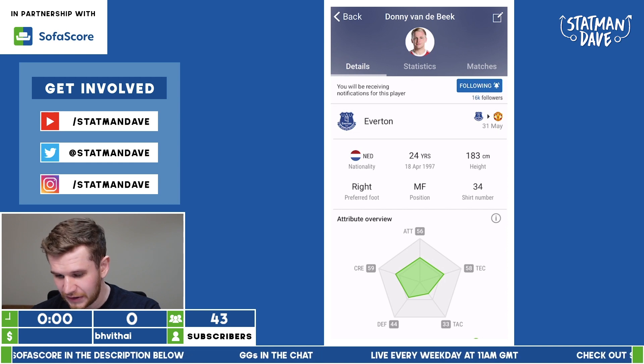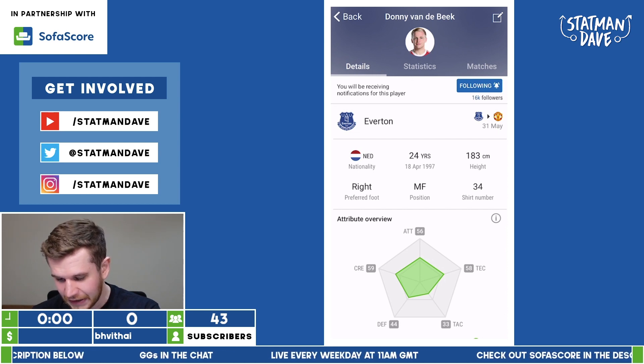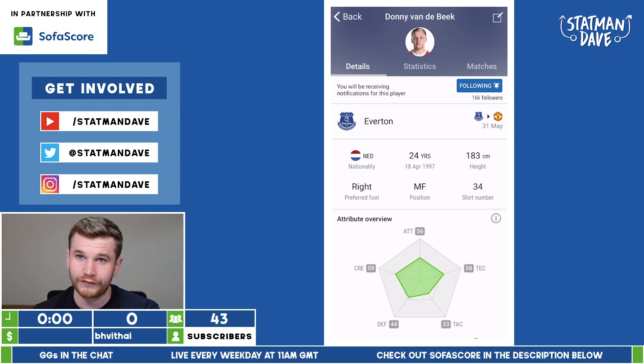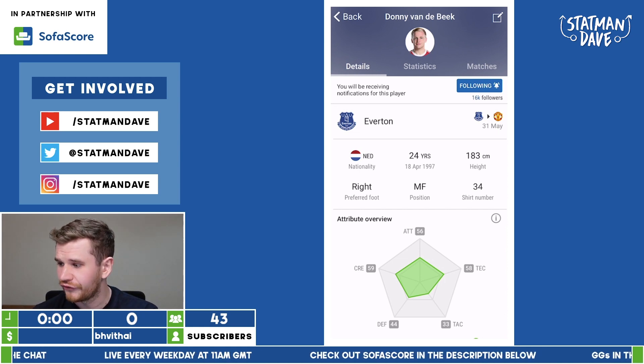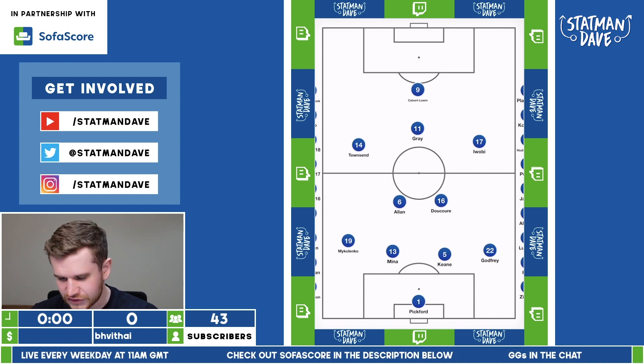I think that's where Dominic Calvert-Lewin, in this Lampard system, is going to be a real asset because he's the type of player that can link the play really well with his back-to-goal. Setting up Everton is a little bit of a problem right now. There are a few holes in the squad — getting rid of Benitez, getting rid of their director of football. Lampard has got a lot of work to do. So let's take a look at the 4-2-3-1 that Lampard could use at Everton.